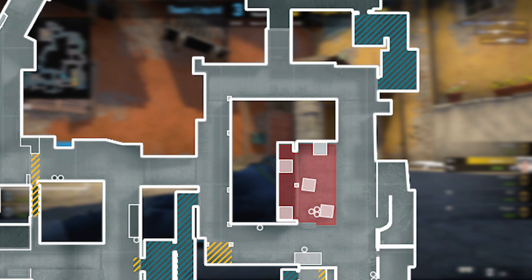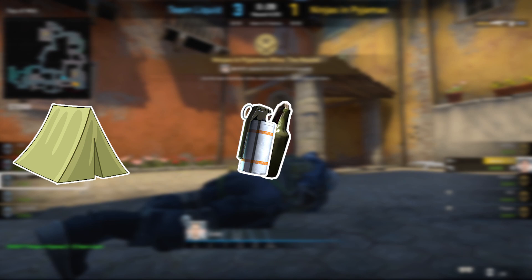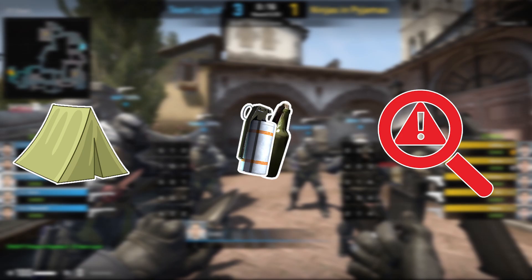I'm going to break down how Elige plays towards short, long and site. I'm going to break down the different positions that he likes to play, break down some of his utility and why he uses them, and lastly show you some scenarios Elige was in and how he got around them.